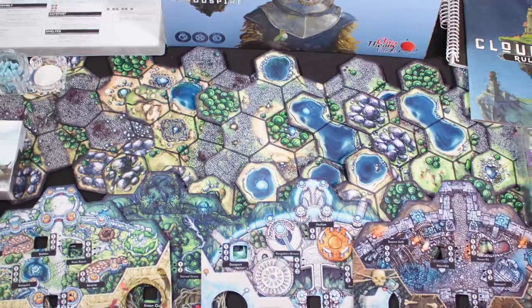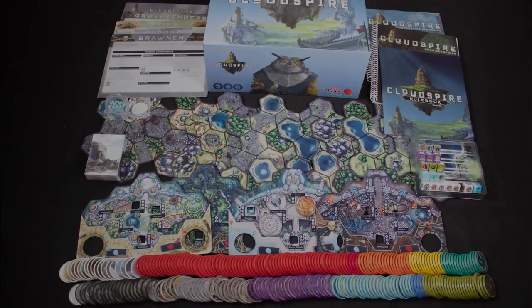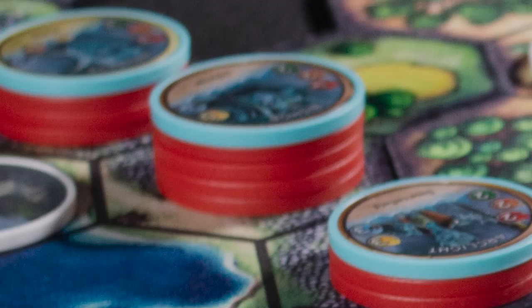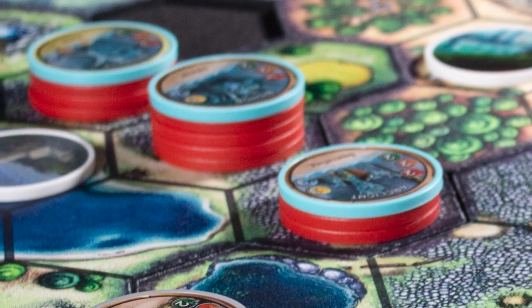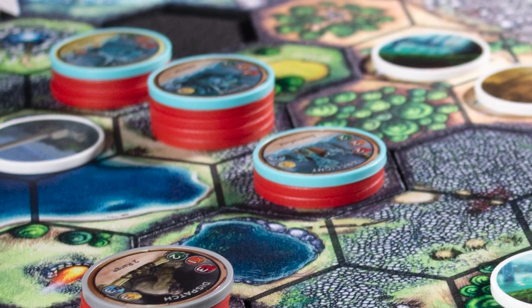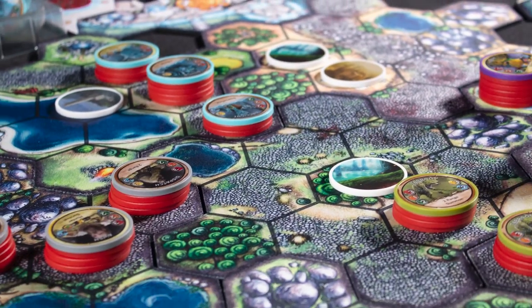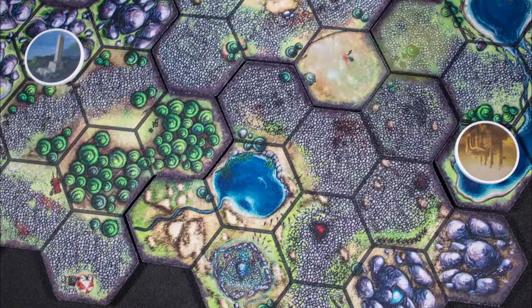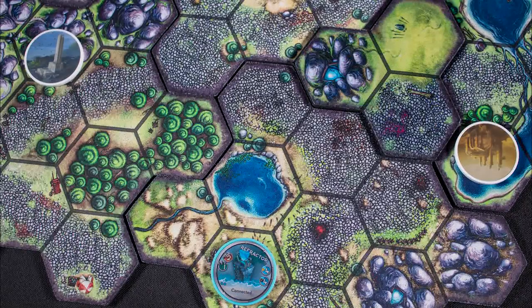Cloudspire is not a cheap game, but its production values are through the roof — in particular, the poker chips are weighty and feel wonderful to play with. Cloudspire is for people who want an intensely competitive and mentally challenging chess match of a game. The mixture of pre-planning your turn but being able to react with your heroes gives Cloudspire a unique decision space. You can also manipulate the board, and positioning of spires and tiles is a huge part of winning.